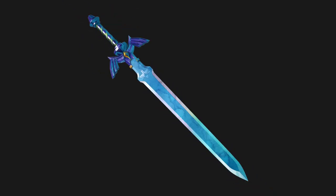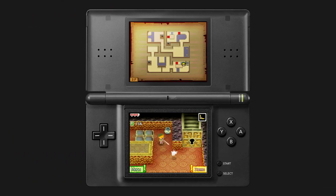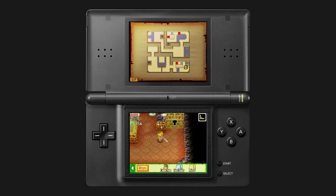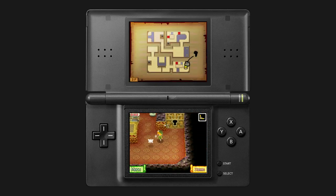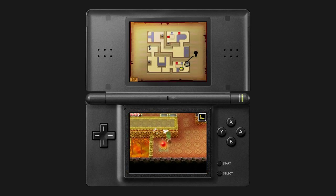Next time on Boss Keys, grab your sword and grab your stylus, because we're going to find out how making your own maps affects the dungeon design of The Legend of Zelda Phantom Hourglass — and maybe Spirit Tracks, we'll see. Boss Keys is made possible thanks to all of my supporters on Patreon.